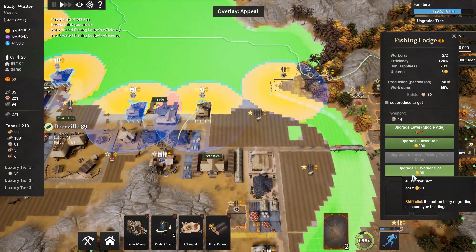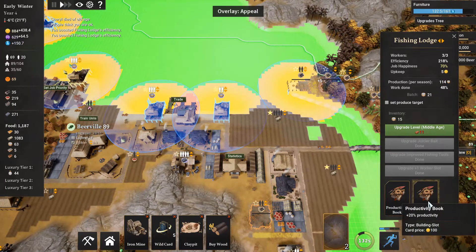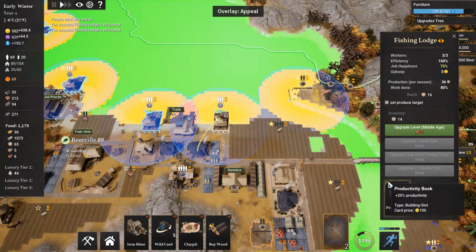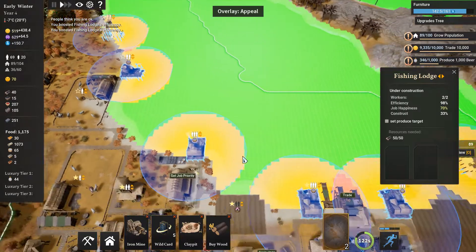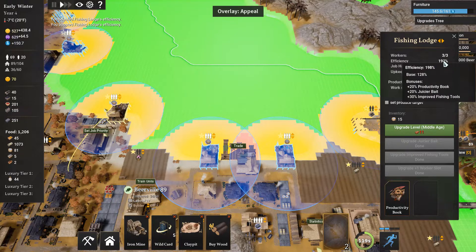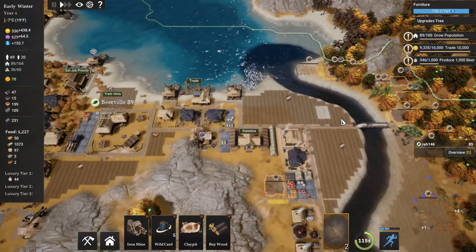I do have a lot of fisheries. I don't want to upgrade this worker slot without a productivity book. I'm debating taking one from here — yes, we're going to take one from there and put it here, and do the upgrades. This will spread things out a little bit so we get the additional productivity. We have 160% here, and over 200% efficiency there. The base efficiency here is lower at 90, but there are worse efficiencies, so I think that's all right.